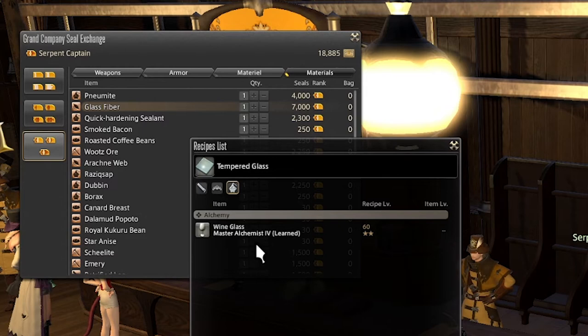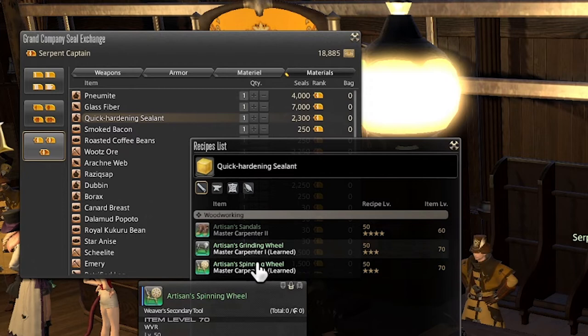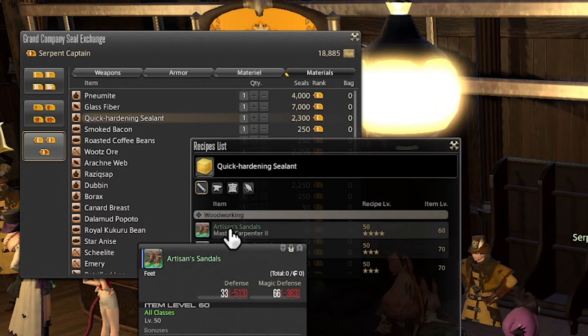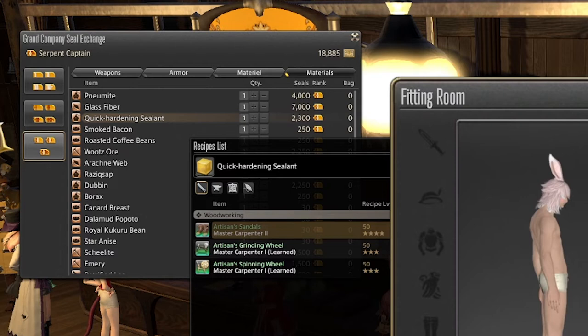Next we have the Quick Hardening Sealant, which is mainly used to craft some level 50 masterwork crafting and gathering tools. A lot of this stuff is all-classes, so while it does give gathering and crafting stats, it is an all-class item and can be used to glamour on basically any class you want. So if you wanted, for example, this apron with a little baby chocobo on it, you could go ahead and make that and use it on whatever class you'd like.